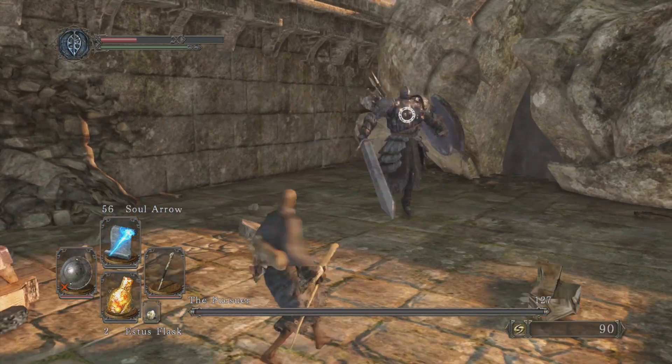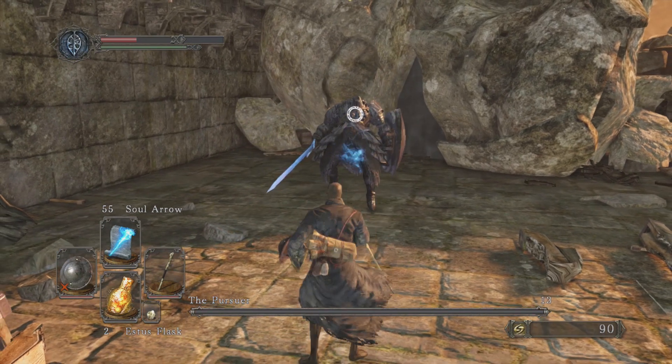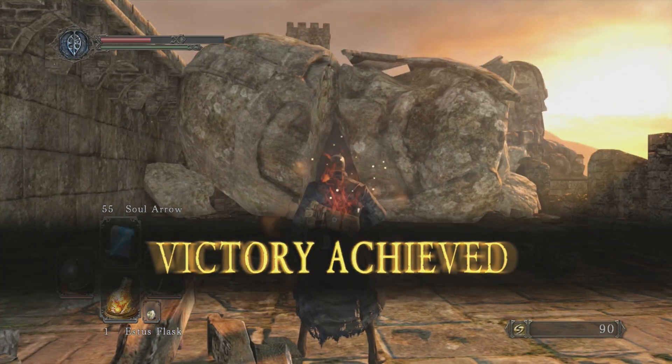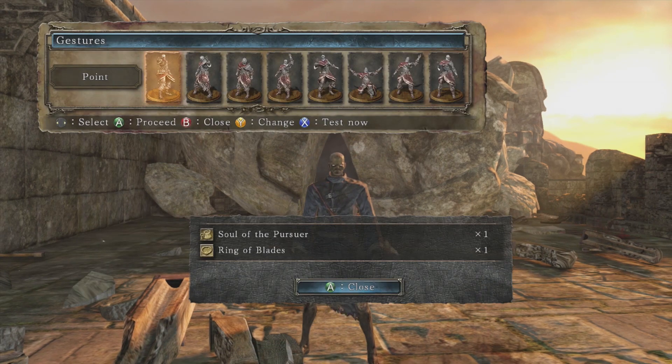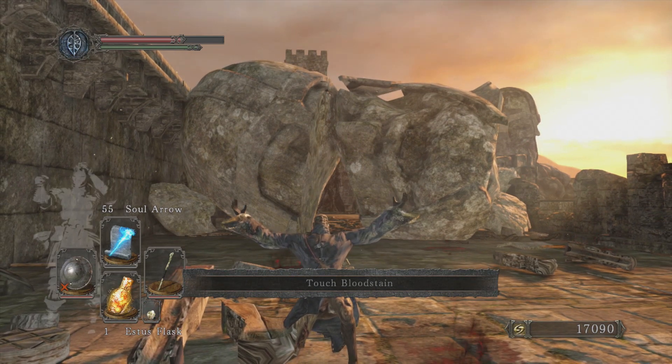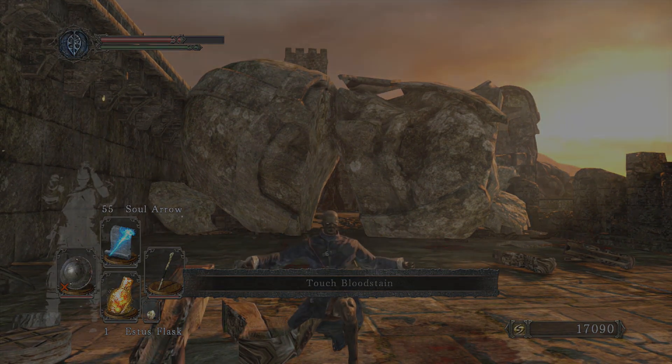After you parry him the rest of the fight is cake — you just have to hit him a couple of times, maybe even just once. And we got that — praise the sun! Now let's go and take a look at the parry timing in slow motion, and I'm going to try to point out when you need to actually hit the button.